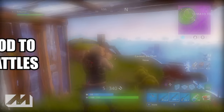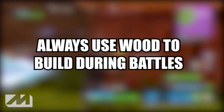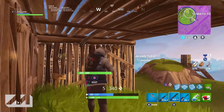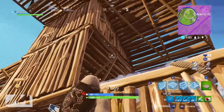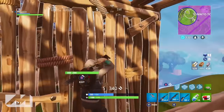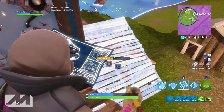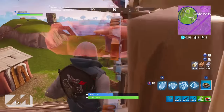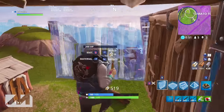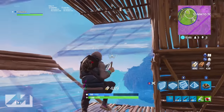The first tip is to always use wood to build during battles. I can't tell you how many easy kills I've gotten off people that think that building with steel is going to help them survive longer. Obviously steel, once completely built, will last longer and be much more difficult to shoot down. But during a fight, if you throw down a wooden wall, it's going to build almost instantly and it's going to take multiple shots to take down. Whereas if you throw down a steel or brick wall, it's going to be very easy for me to shoot it out.